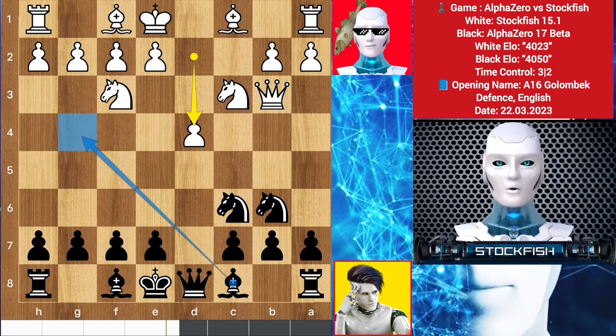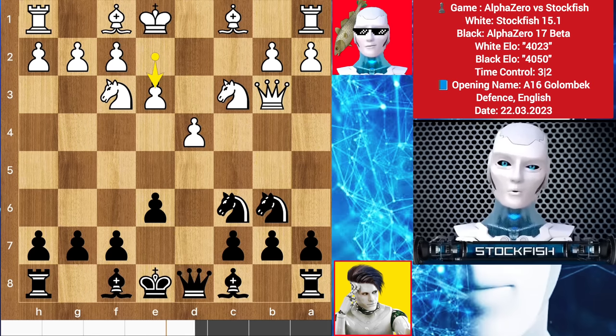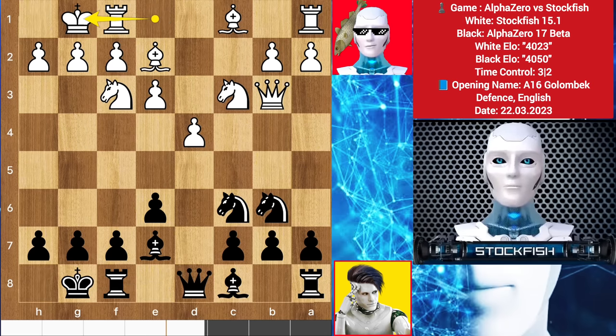Gain center control by playing e5, bishop out to play castle. But he played e6 - a passive move. He needs to learn more from my videos. So e3, bishop here, bishop e7. Both sides castle on the kingside.